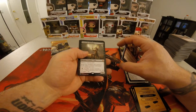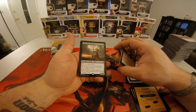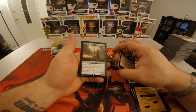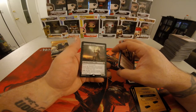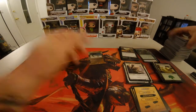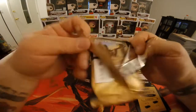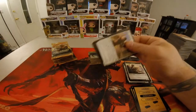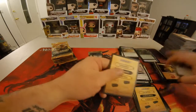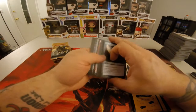Bontu the Glorified — two Colorless, one Black. Menace, Indestructible. Bontu the Glorified can't attack or block unless a creature died under your control this turn. Pay one Colorless, one Black, sacrifice another creature: Scry 1, each opponent loses one life, and you gain one life. It is a 4/6. So you got three of the gods in this box. Sandworm Convergence. This box is pretty good, this box is pretty good.